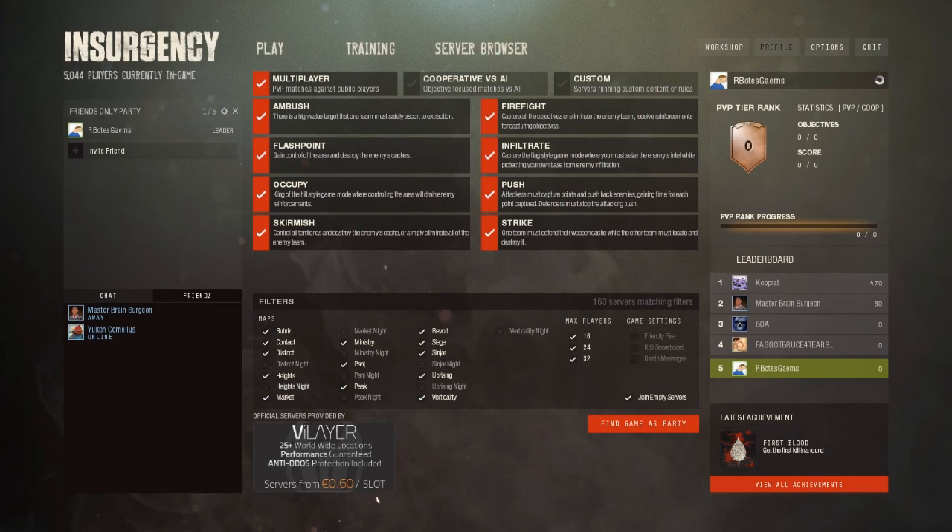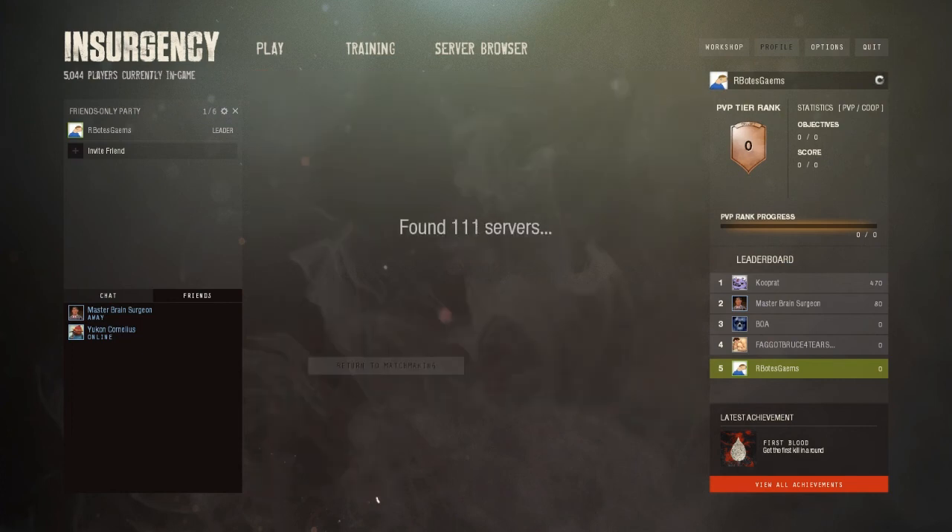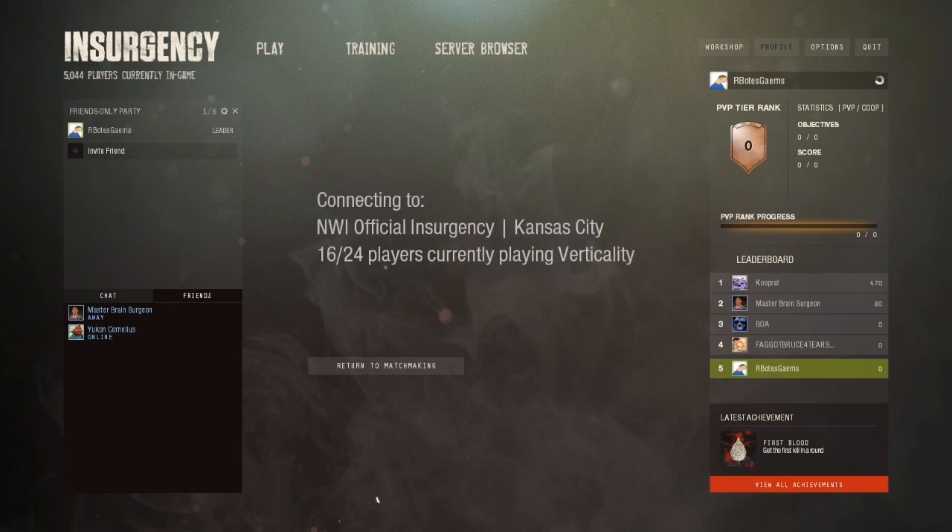I'm just going to get right into it and find a server. Don't go to the server browser — I don't really waste my time looking through all those, because like I said, I don't really know what my favorite game mode is, so I just kind of select whatever I have the option to do. So I guess this game mode is Push, and depending on what team I'm on, I might have to capture objectives then hold out for a while, and hopefully our team is good enough and will advance.